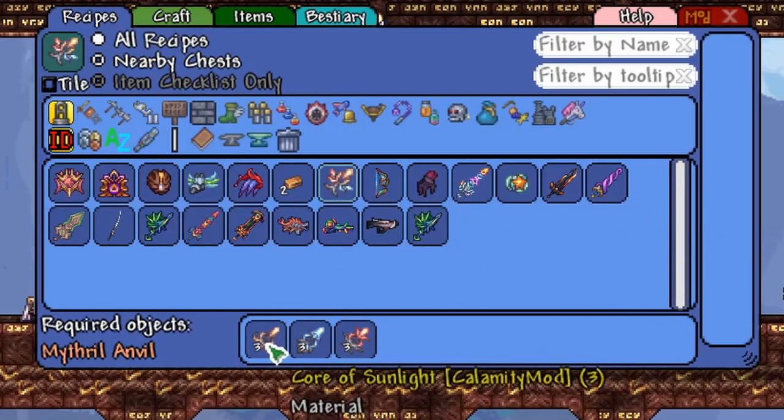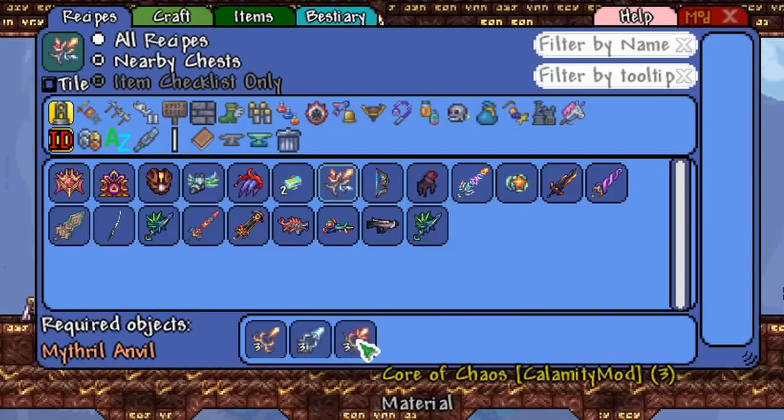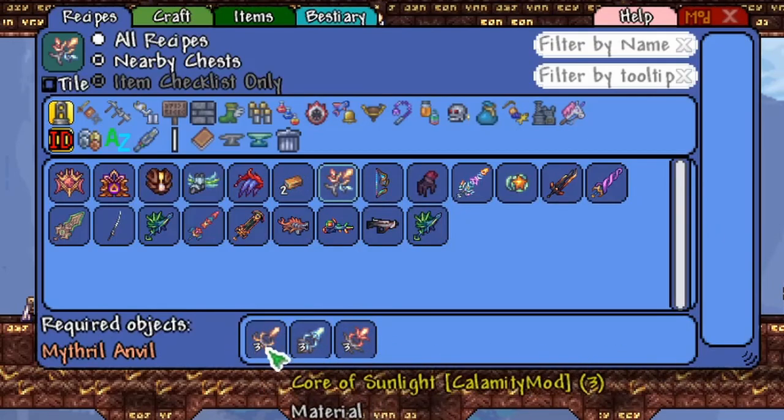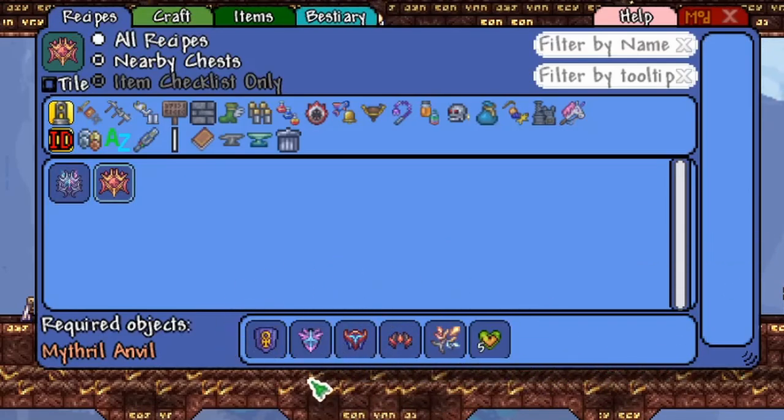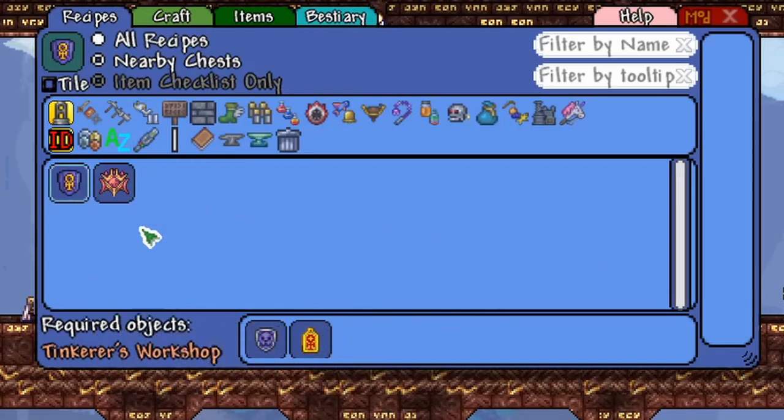The Core of Calamity is the combination of Cores of Sunlight, Eleum, and Chaos — these are the upgraded versions of the Essence of Sunlight, Eleum, and Chaos. The rest of this recipe is quite familiar — it's just the recipe for the Ankh Shield, which is the combination of the Obsidian Shield and the Ankh Charm.